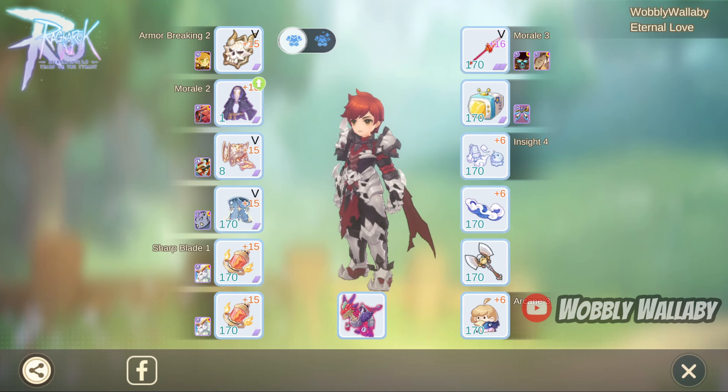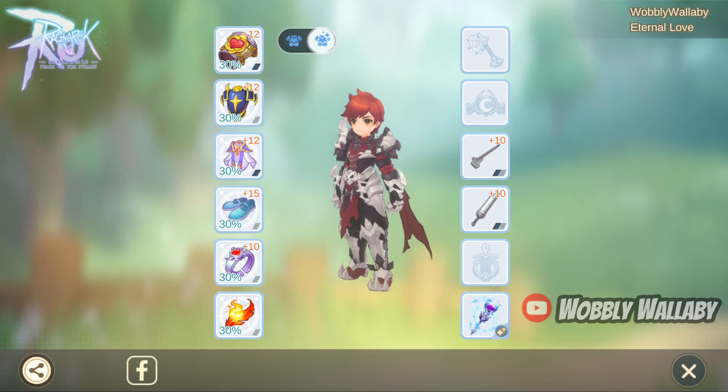Here's a brief overview of my gear. I only swap out my accessory cards as needed. And here's my Shadow Equipment, Oracle Mirror, and Relics 2.